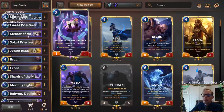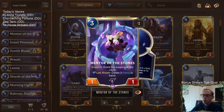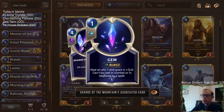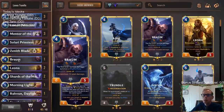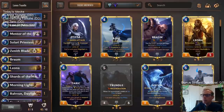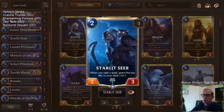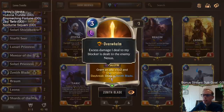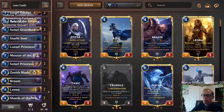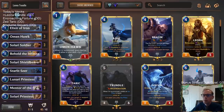We have Mentor of the Stones which gives a permanent Support buff of plus two, plus two - awesome with Braum or other units. If it dies we get gems. We also have Shards of the Mountain which can fill our hand with gems - permanent plus one, plus zero buffs, great with Braum and anything with Overwhelm. If we cast six gems with a Starlet Seer in play, we're granting the top ally in our deck plus six, plus six. Then we Zenith Blade that ally for another plus one, plus two and Overwhelm.